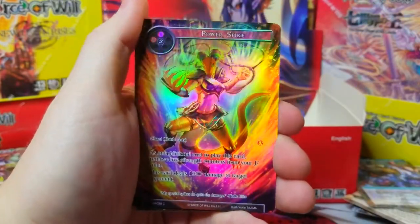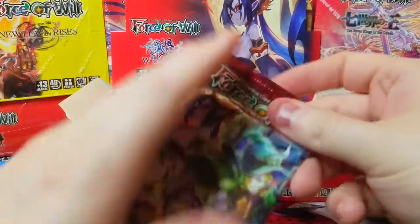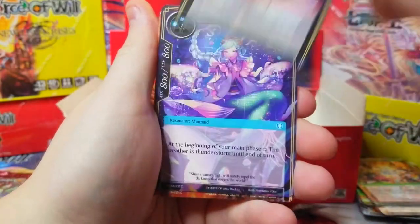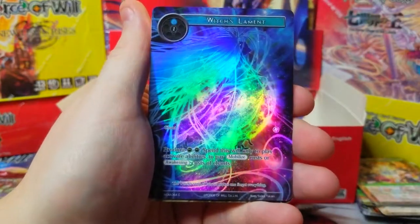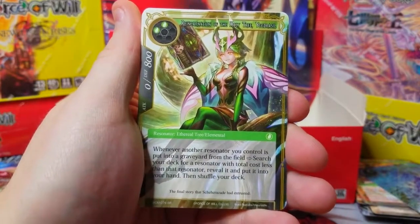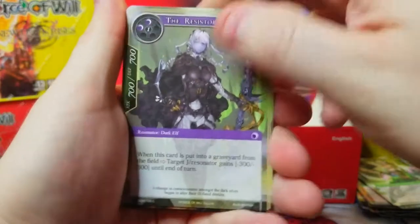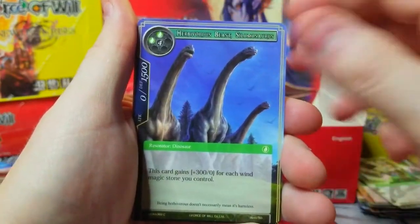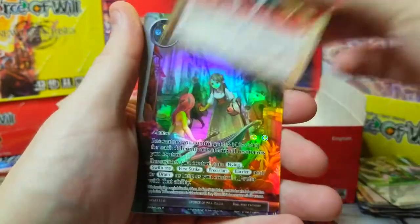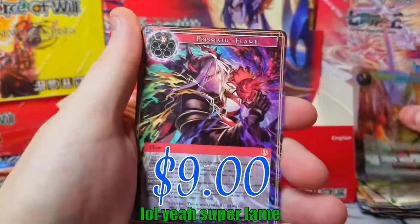Power Spike is our common full art, Seed of Rebirth as our rare, and only four more packs with no J ruler yet — this is looking really bleak. Lament as common full art, and Reincarnation of the Holy Tree Yadrazil as our super rare — boom, bang! Usually my first video in a two-parter holds most of the value, so it's interesting. Kingdom of Diversity Light Palace as our full art rare — pretty lame full art.